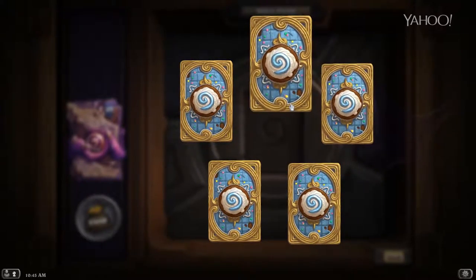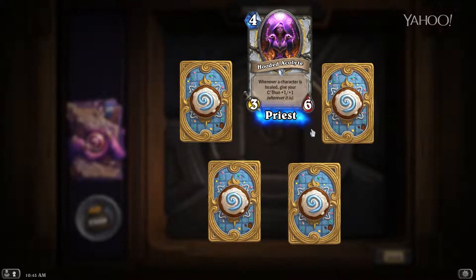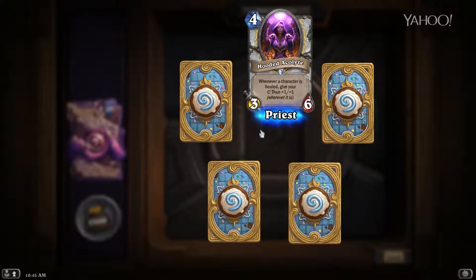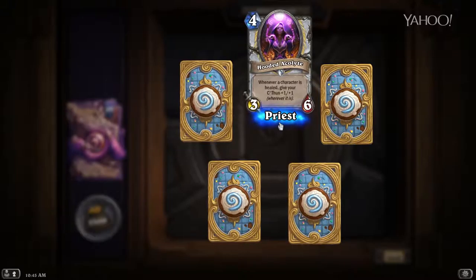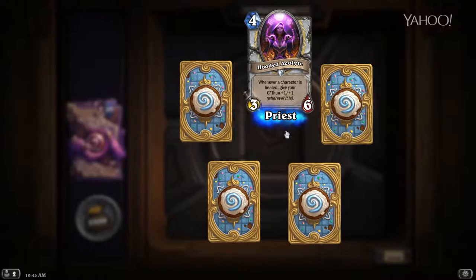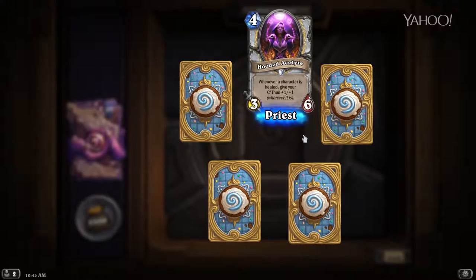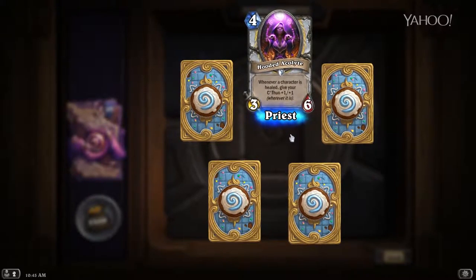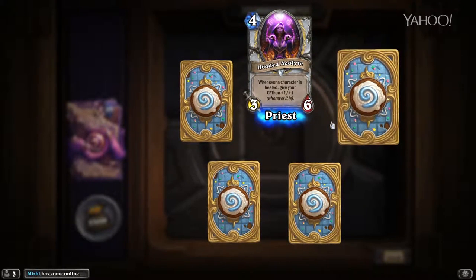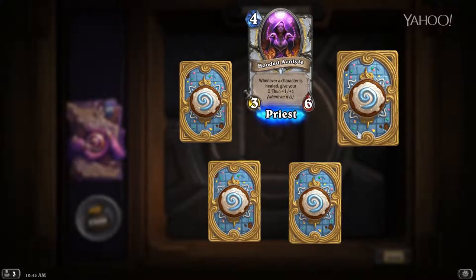Another pack full of four commons and a rare. Hooded Acolyte — whenever a character is healed, give your C'Thun +1/+1. It's a Priest card, four mana for a 3/6 — genuinely not terrible, it might actually work out a lot. Think of it with Circle of Healing — kind of ridiculous. Shatter — destroy a Frozen minion for two mana. This card is insane, so unbelievably good in Freeze Mage. Pure removal is few and far between in Hearthstone, so this card is going to be insanely solid.